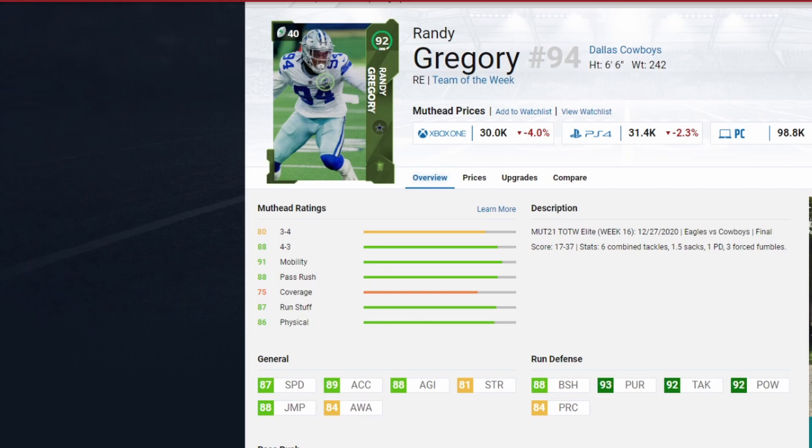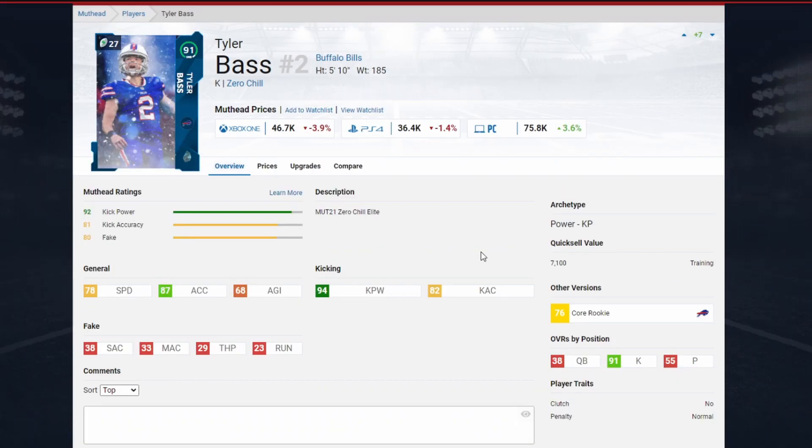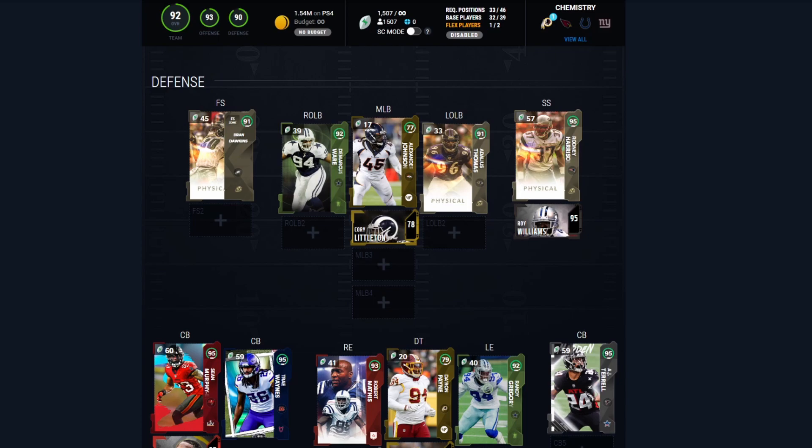Marcus Davenport is an additional option to consider — 86 speed, slightly better block shed and power move. As a power rusher he can get El Toro for only 2 AP, which could be great at the defensive tackle position — around 35,000 coins. Last but definitely not least, invest in your kicker — Tyler Bass at 36,000 coins has 94 kick power. You want a guy who can hit long field goals, and Tyler Bass is the best value kicker in the game.